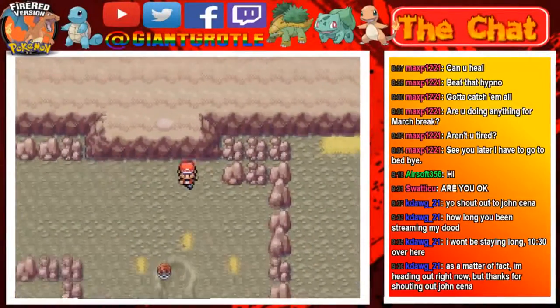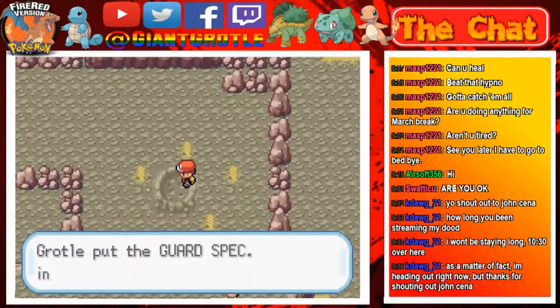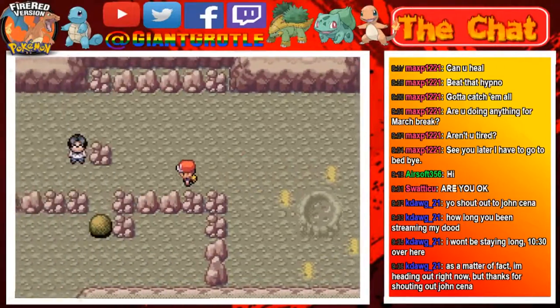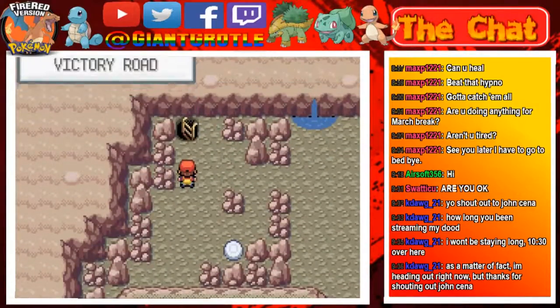Here's another item which I don't know what it is. It's a guard spec — very much not worth keeping. I'm going to sell those X items and start boosting items at the Pokemon. I don't really use them, honestly.